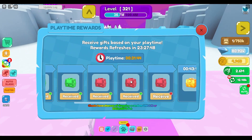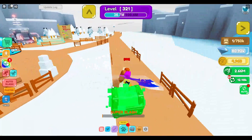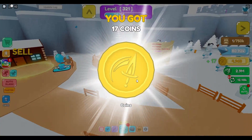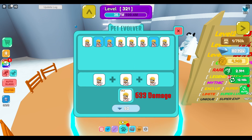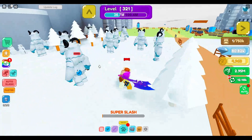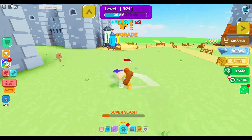73,000 diamonds — let's go! That's actually a lot. It says I can claim two more, but it won't let me claim — I don't know why. I have 80,000 diamonds now.